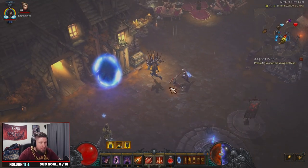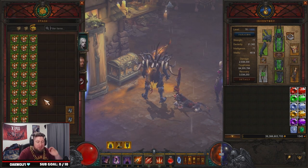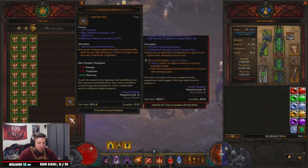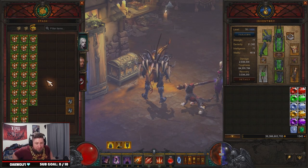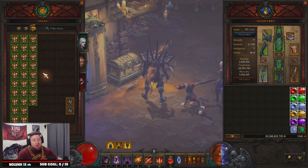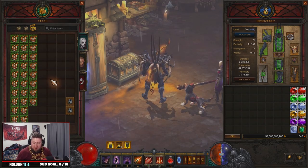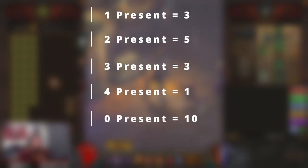After 23 ancient puzzle rings, here are the results: we ended up with 28 total presents, as well as two puzzle rings returned — the ROI is actually really not bad. We're just over one to one and a half presents per ancient puzzle ring vault opened. Breaking it down: three vaults with one present, five vaults with two presents, three vaults with three presents, one vault with four presents, and an astonishing 10 vaults with no presents at all.